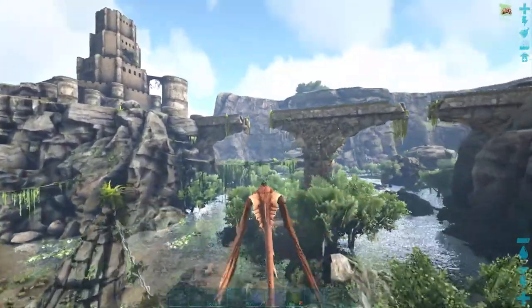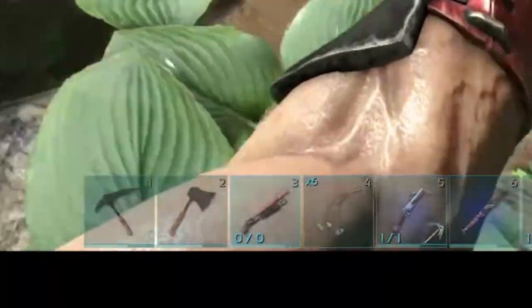If you're heading into the swamp, it's recommended to have something to defend yourself — like this shotgun with zero bullets.